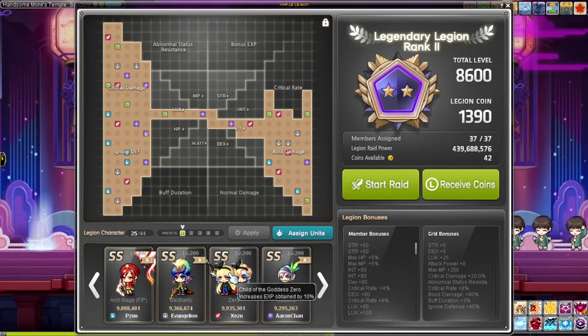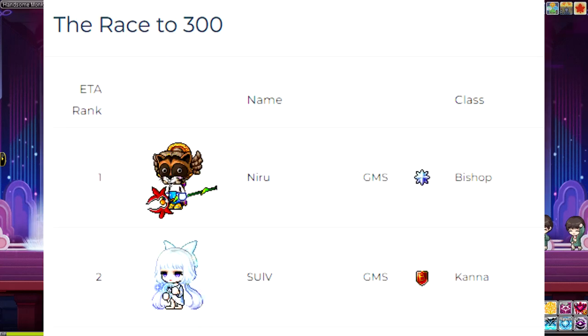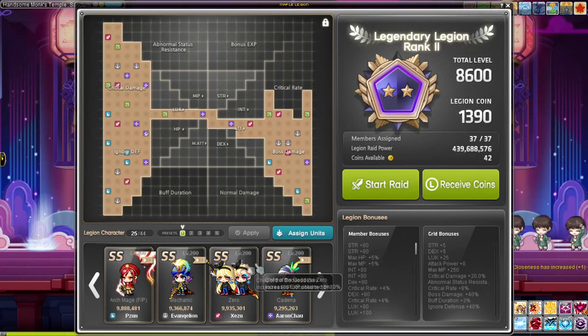Another min-max option: Zero at level 200 gives you 10% EXP, but at level 250 it gives a whopping extra 2%, going from 10 to 12% bonus EXP — which is actually pretty troll. That said, it will add up if you're a crazy person training to level 300 like Nieru, the Bishop in the other world. I bet Nieru has a level 250 Zero.